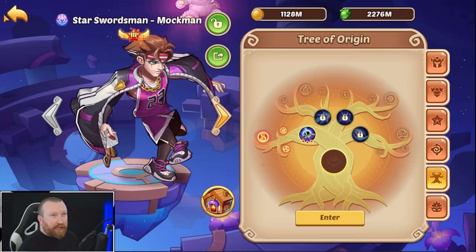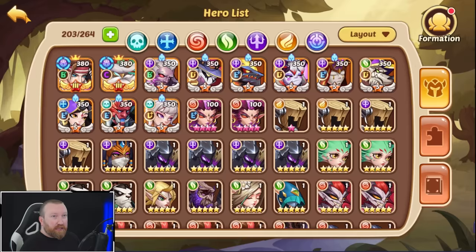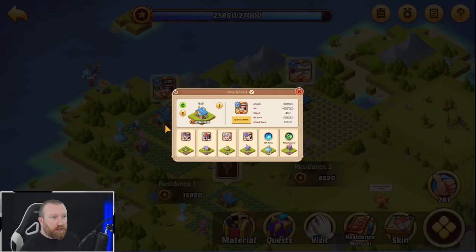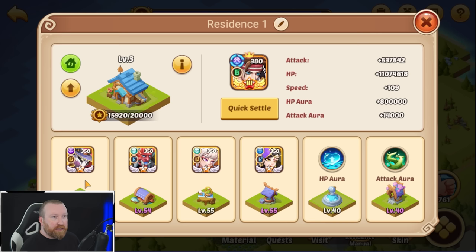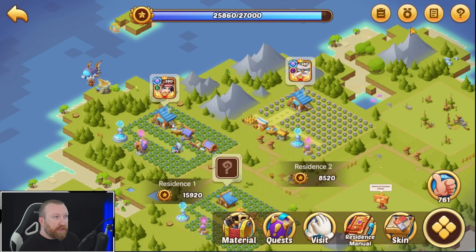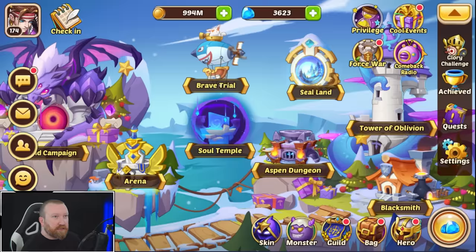We're slowly getting there — nine more levels to go, but we can give him 10 more levels now which gives more speed and everything else. We've already updated the tenant locations, we've almost got level 55, and the first one with focus is at level 52. We have 40 auras and we're so close to the next coziness level — I literally even made the next building.